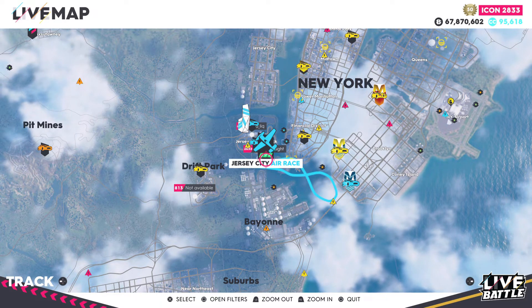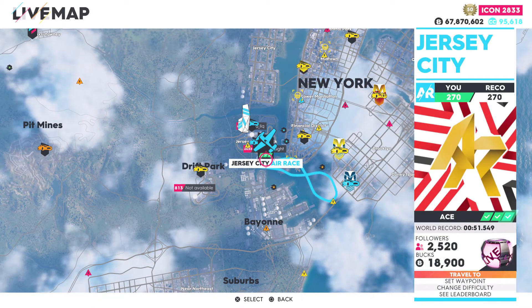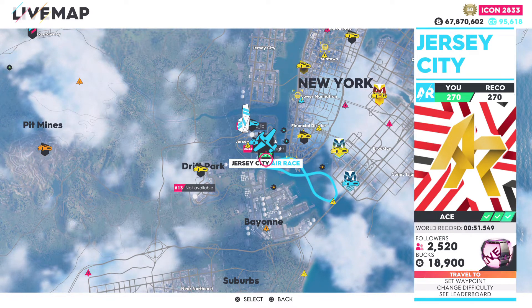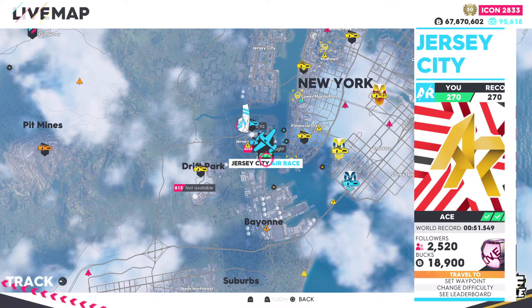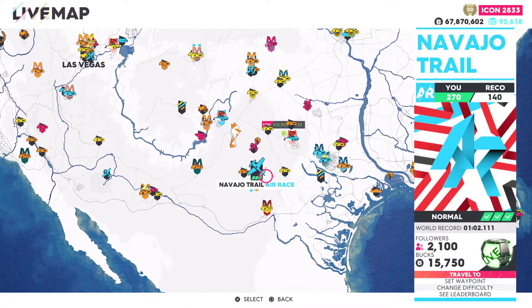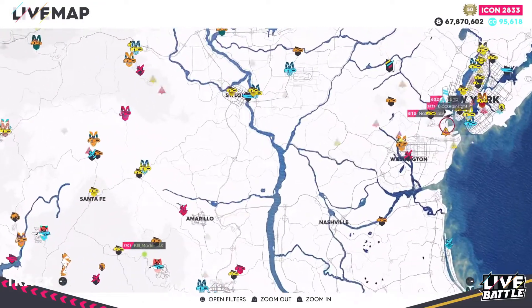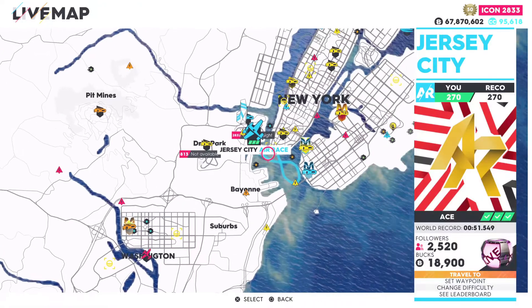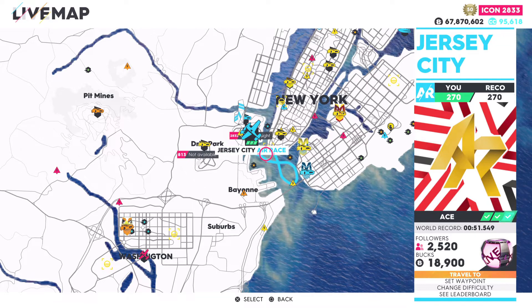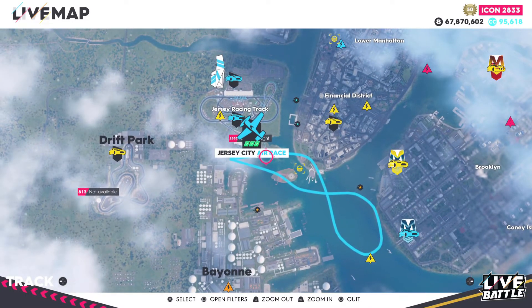For the best event to grind in the air race class for getting parts or extra money, I recommend the Jersey City Air Race, pretty close to the racetrack. I tested a lot of the other air races around the map and many aren't that enjoyable. Some tracks like the Navajo Trail can be more frustrating. The Jersey City race has a very simple track, can be done in around a minute and thirty seconds, and on ace difficulty it's not frustrating in any plane you might be using.